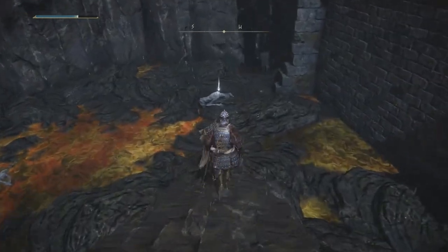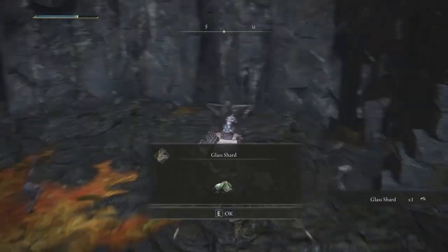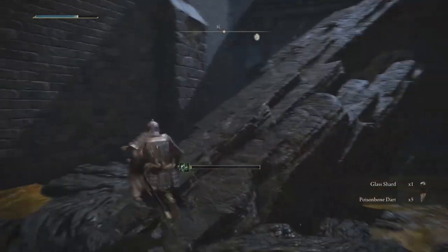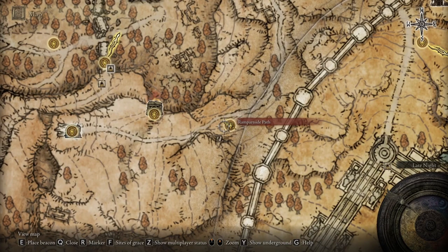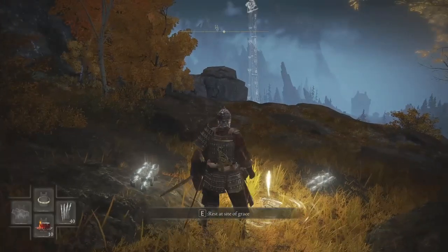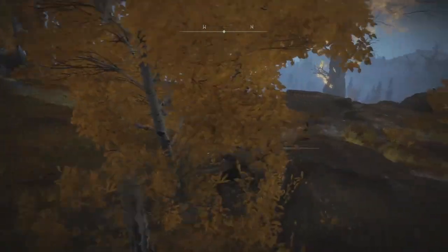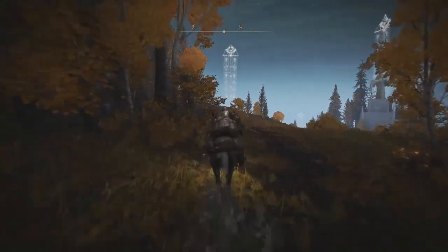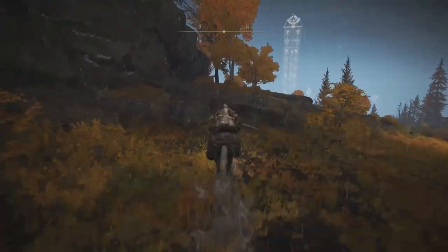While you're here, feel free to loot these two bodies here. One will have a glass shard and the other will have a poison dart. The painter can also be found in the Atlas Plateau. The Site of Grace you'll want to go to is Rampart Side Path and it is east of the Sainted Hero's Grave. The painter will be south-west of the Site of Grace on the very top of the cliffside.